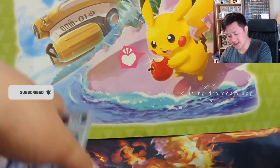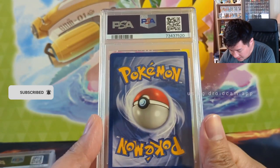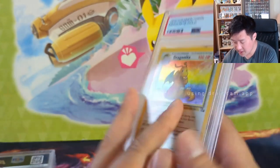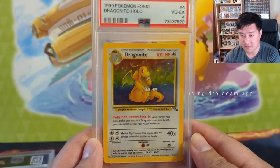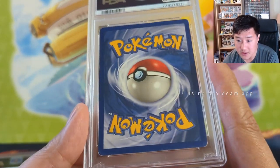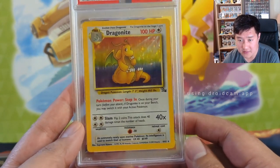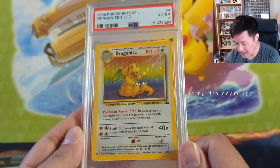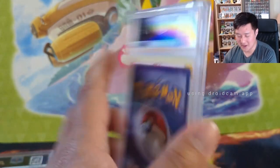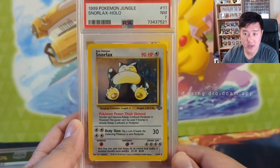Next we're going with EMC, old friend of the channel, who submitted a bunch of very vintage cards in pretty rough condition. Starting off with a Dragonite unlimited from Fossil, only getting the four. Definitely a lot of wear on the back, maybe some creasing, definite edge wear but not terrible. The front looks good — if you're looking to complete a binder collection for the full set, the front looks beautiful. Moving on to Jungle, solid grade here — we got a seven for the unlimited Snorlax.